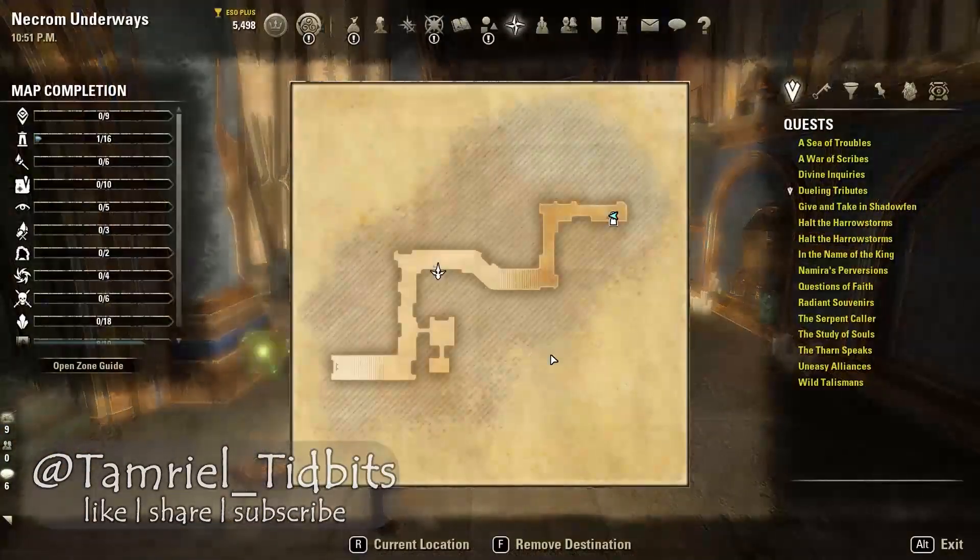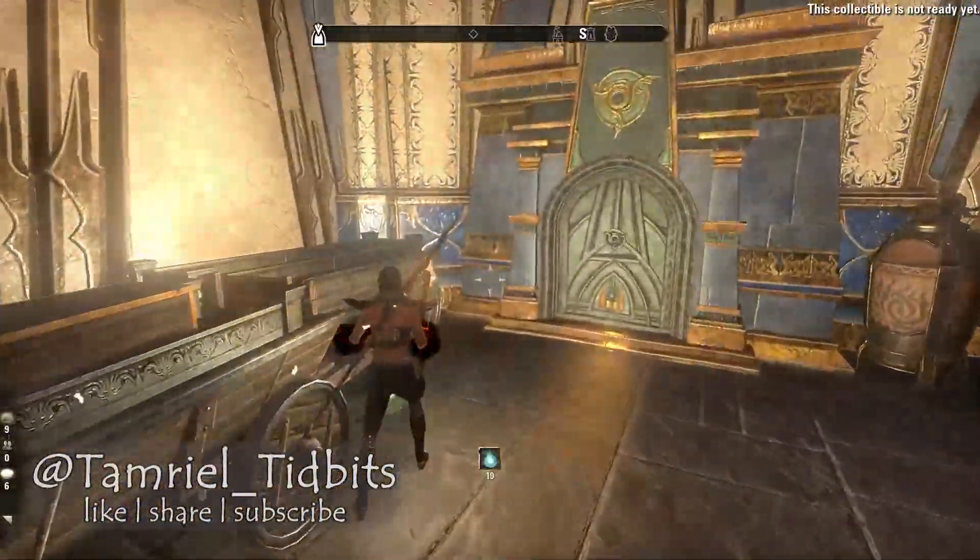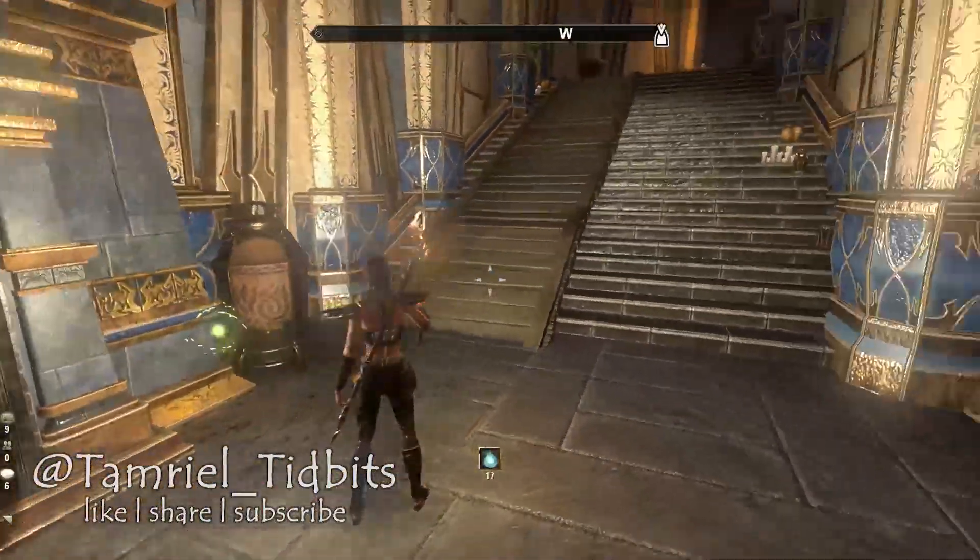Welcome to the Necrom Underways, right off the docks. It's a self-contained cell with no guards. And let me speed up here and illustrate the size of this place.